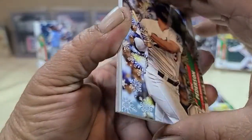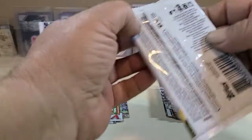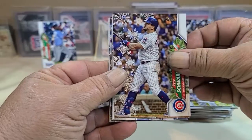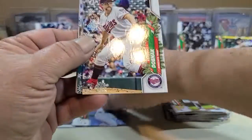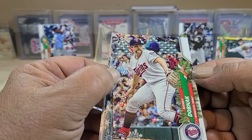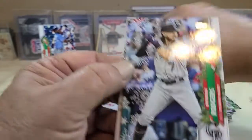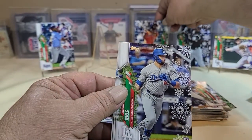It looks like that is going to be the relic — we'll save that for last. Hopefully it's a relic auto. Reynolds, Cody Bellinger, and there's a metal card. Rogers, and there's a Yordan Alvarez rookie card. Rios.